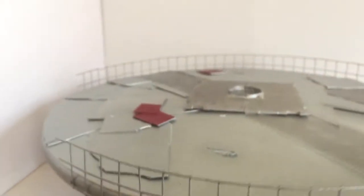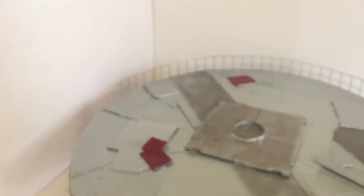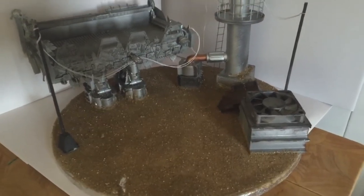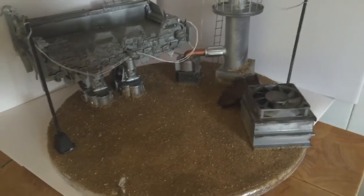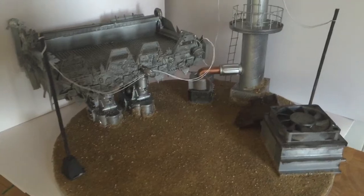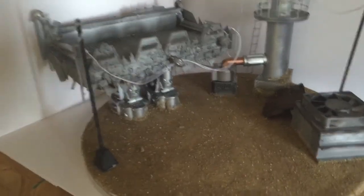Stuck underneath there's a little piece of hose — maybe some power cables or something — and then the pad itself. Then we've got the control station, which I'll show you now. Here we have the start of the control station, which is like the gun that produces the power which creates the teleportation.